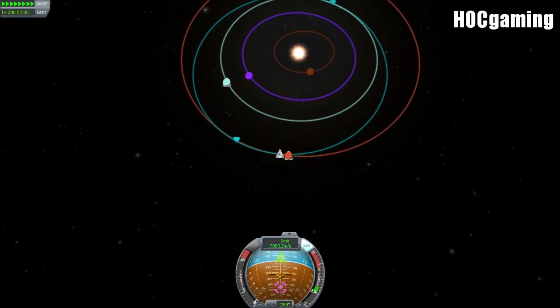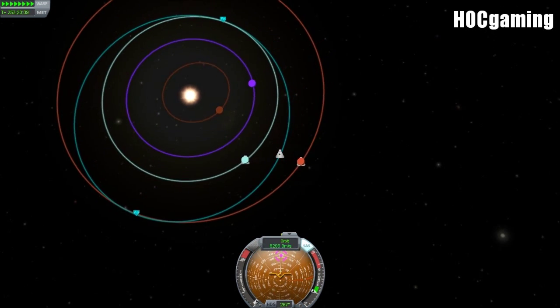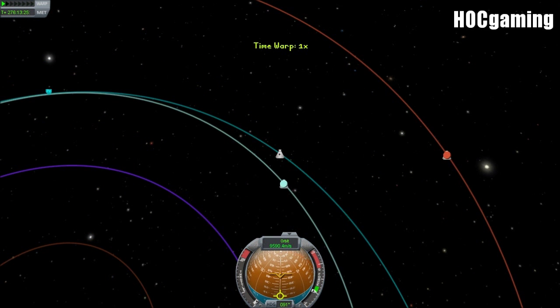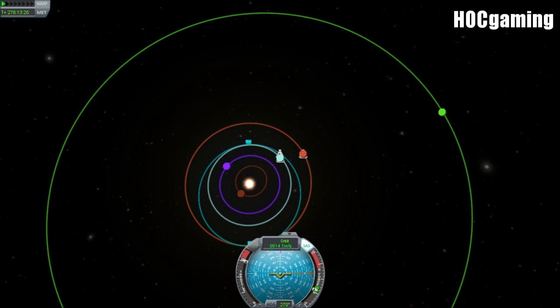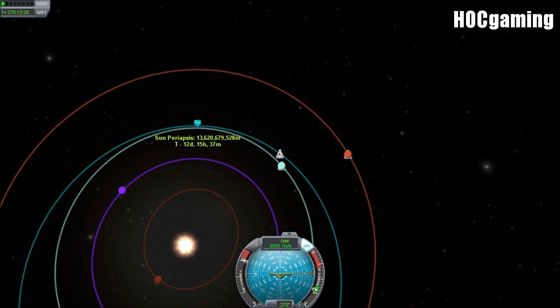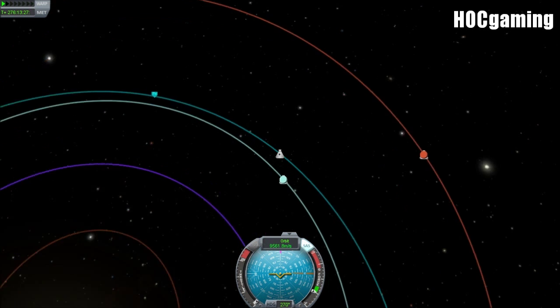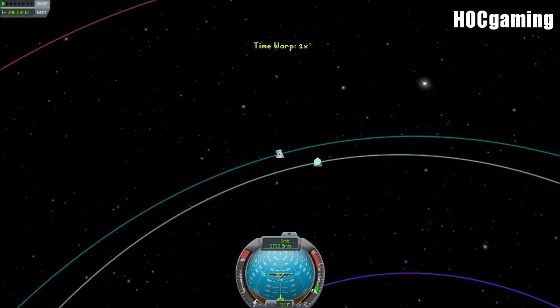Despite the fact we haven't got an encounter, we'll go with it. Kerbin's fairly big so we should be able to encounter it fairly easily. It did get pretty close, but we're just a bit too far ahead of it. So we want to increase our orbital height in order for it to catch up with us — burn straight upwards to decrease our apoapsis and increase our periapsis at the same time. That's about fine, 13,900,000. So we'll warp some more and get around to the periapsis and burn retrograde.